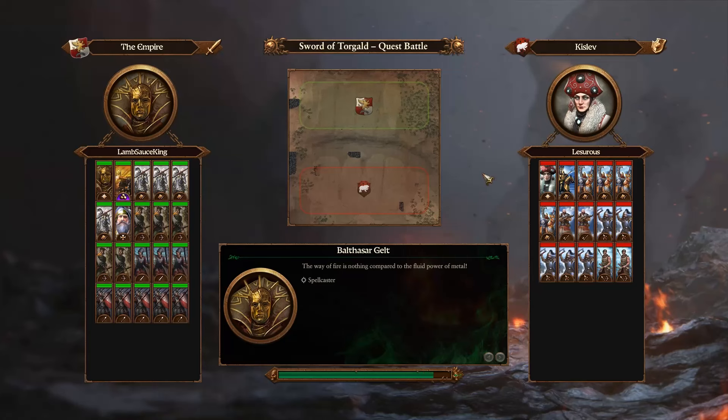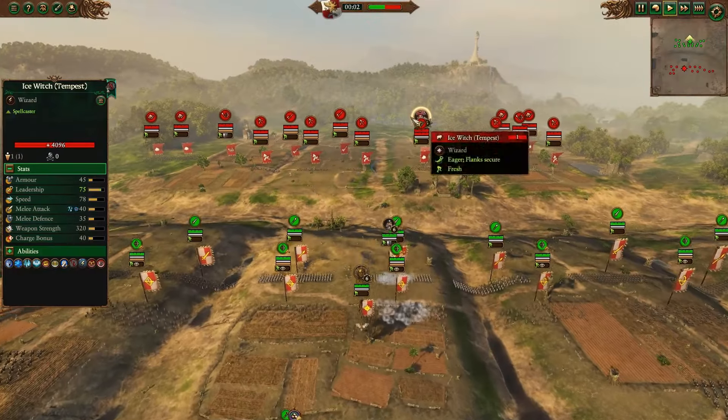Got a replay here between Lamb Sauce King and Lasaurus — Empire versus the forces of Kislev. Kislev taking a lot of their buffed cavalry with the Glorious Charge. Wonder what kind of caster that is? It's an Ice Witch, obviously.